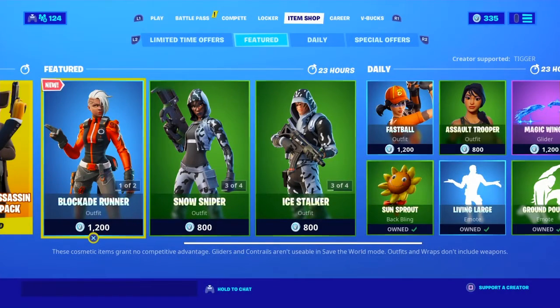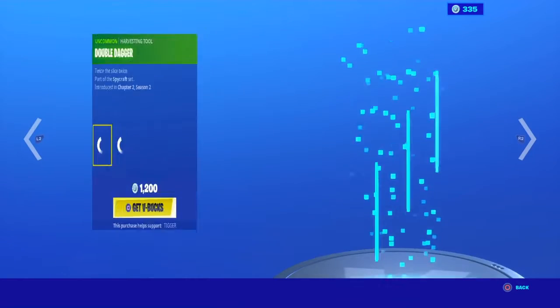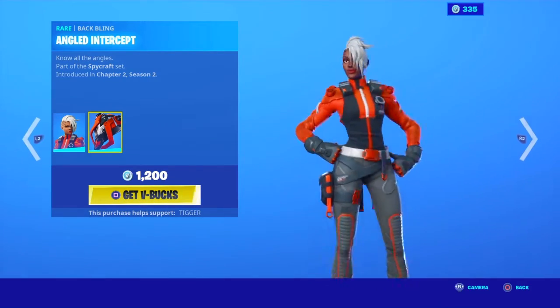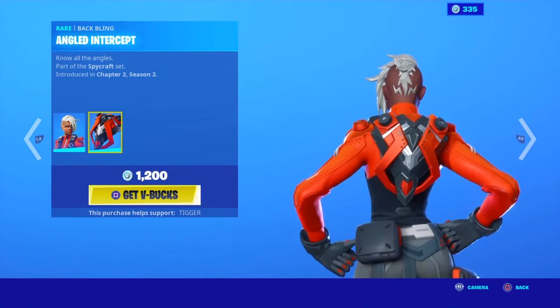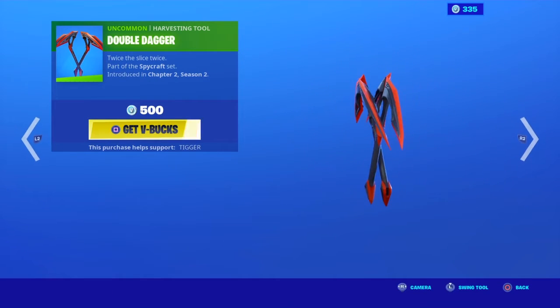Welcome back to another item shop video. Today the item shop just came out with the new Blockade Runner skin — pretty cool, I like the hairstyle. Cool back bling, and here are the pickaxes — they're like double daggers, cool.